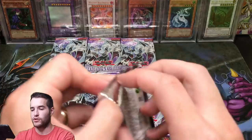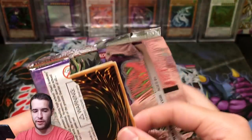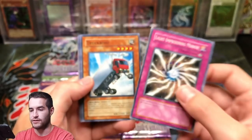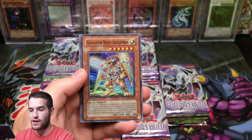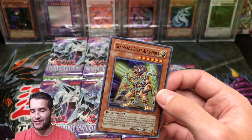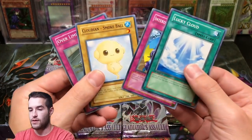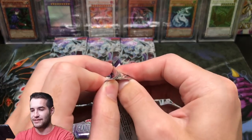Ten packs left in this video — part two of our five-part series, Search for the Magic Formula. Let's see if we can pull one. Light Imprisoning Mirror — that card's damaged. Truck Royd, Summon Cloud, Gladiator Beast Demacari, Gladiator Beast Alexander — Super Rare. Can we pull a Secret Rare? We still haven't pulled one. We are not having good luck with the secrets.